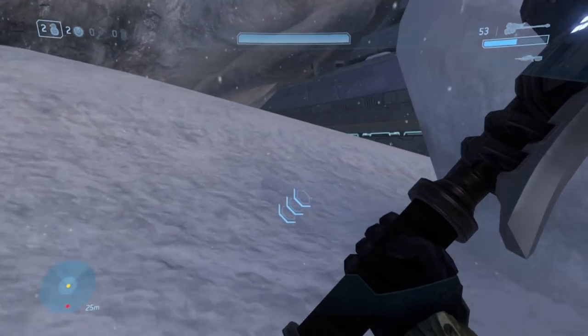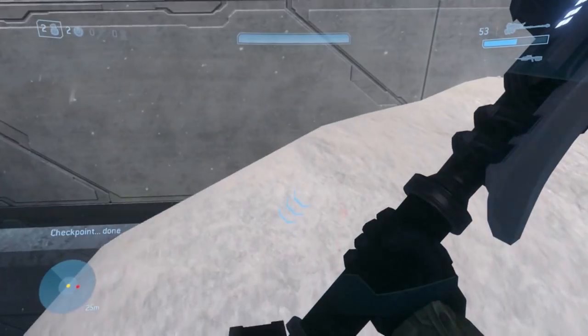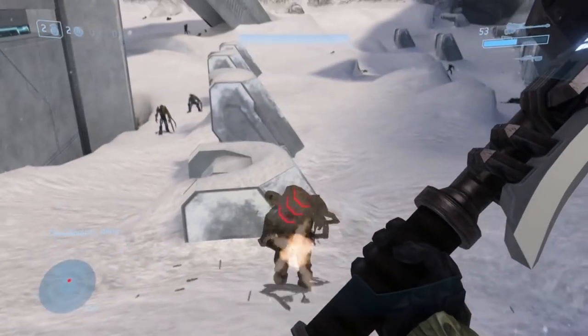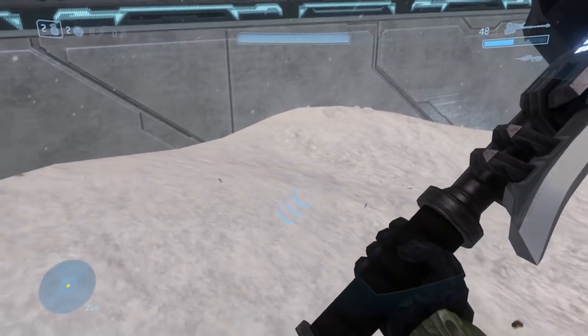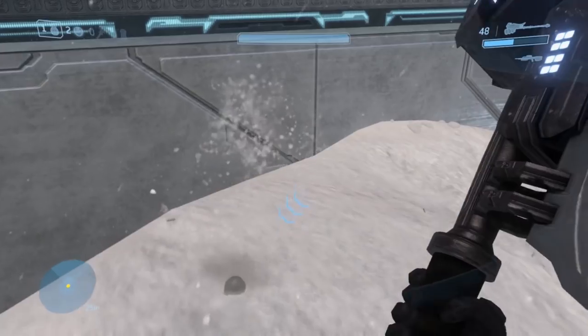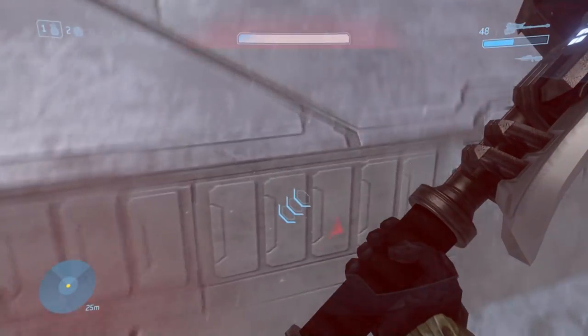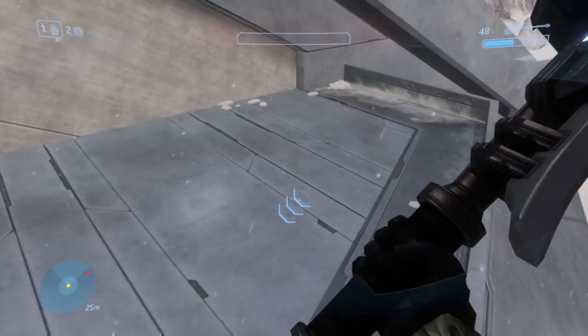Once you've reached the left side of the tower, you're going to want to approach this specific snow bank. From here, throw down a fragmentation grenade right around this area, then jump — as soon as it explodes, it should boost you to the ramp that'll lead to the first platform. It should be noted that a fragmentation grenade is your grenade of choice here because it has a much bigger boom for your buck.